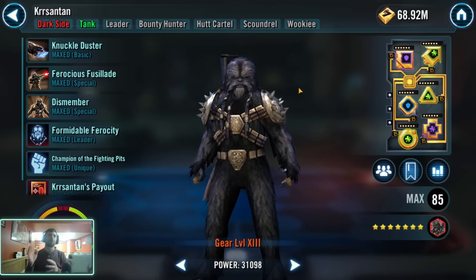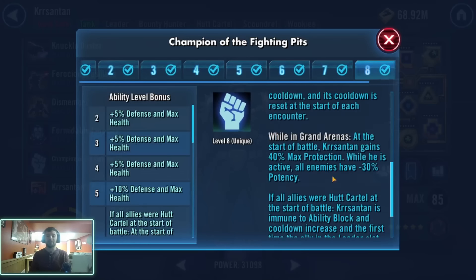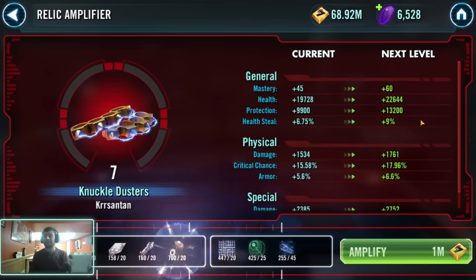Some of you will say, 'I'll just Force Leap Kersantan with Commander Taunt.' Please do that — because that means Leia, Lando, and Embo are all going to sit there turtling behind the Kersantan you just Force Leaped. Your damage is still nerfed because Kersantan's probably coming back with his taunt. By then you've got Thermal Detonators all over you and Crit Leia is detonating them. By making Kersantan Relic 8, you force a lot more attention on him because it takes so long to get through him. With his Grand Arena Omicron, he also gains additional Max Protection from his Mastery — a really solid option.